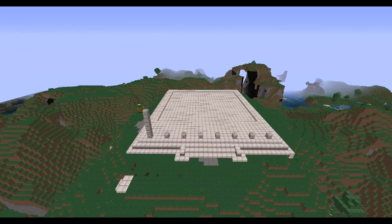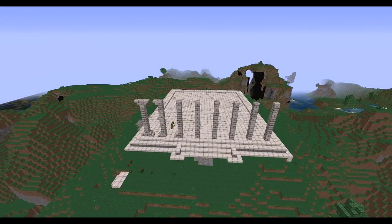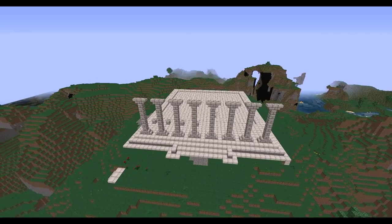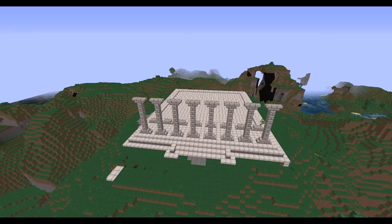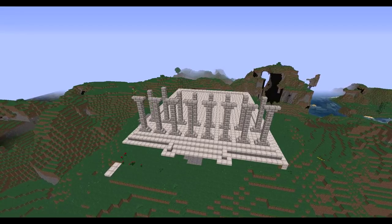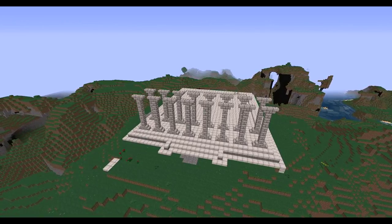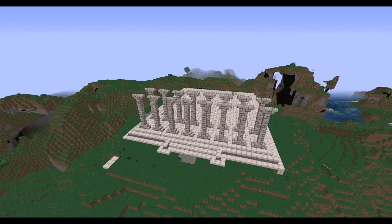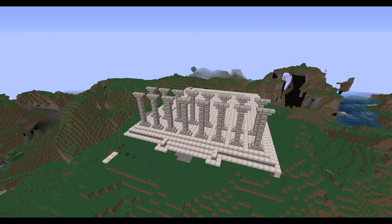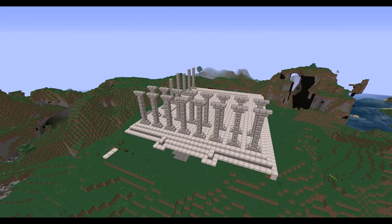You see me working out the spacing here with the columns. I ended up going with the same stone brick as the other columns on the town center. They look all right — I kind of wish there was a more circular object in Minecraft, but apparently that's a little too much to ask for. Then you see the second row going up. Pictures I looked at showed that larger temples had multiple rows of columns in the front. Then I go down either side putting up columns, and in the back as well, and pretty soon we can start laying on the roof.